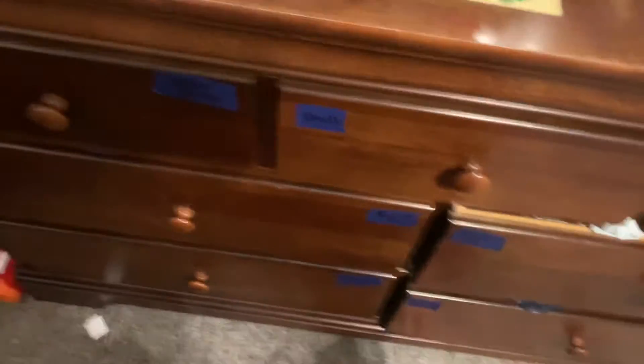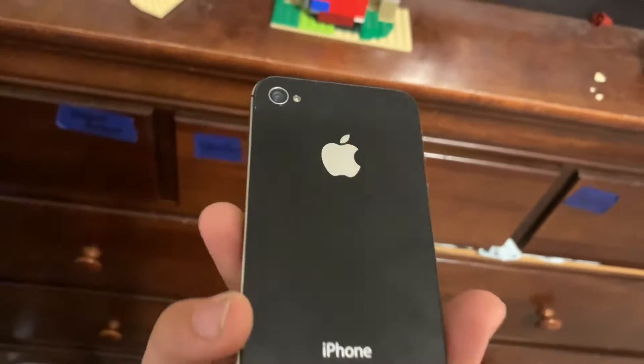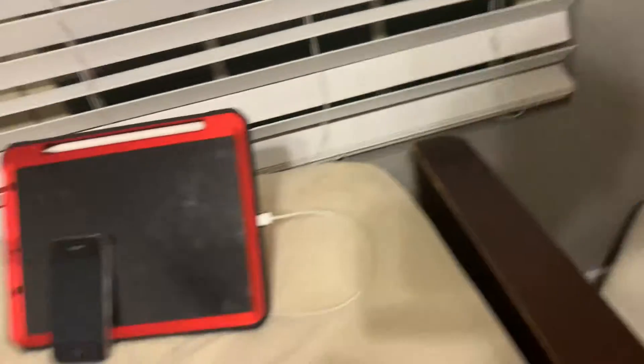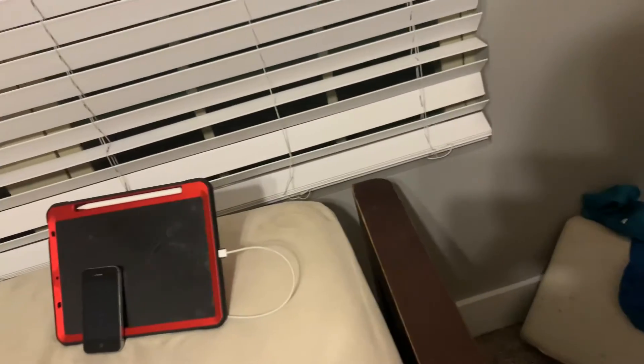Besides from that, the other things I have on display is this — this is an iPhone 2. Very small. This is compared to my iPad Air. And then compared to my phone — look at how big my phone is. That's pretty big. It's an iPhone XS. XS Max.